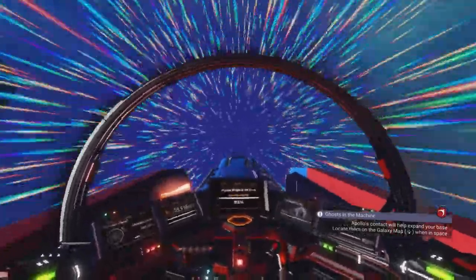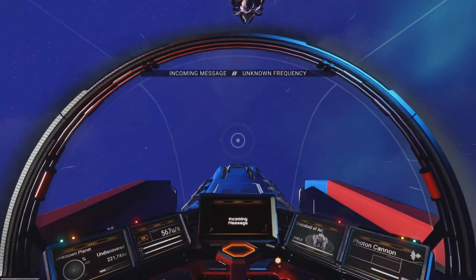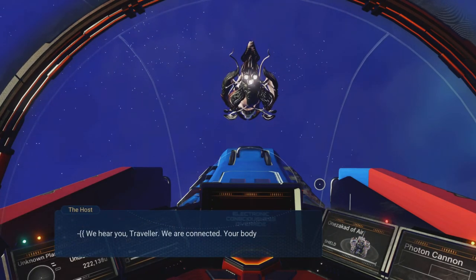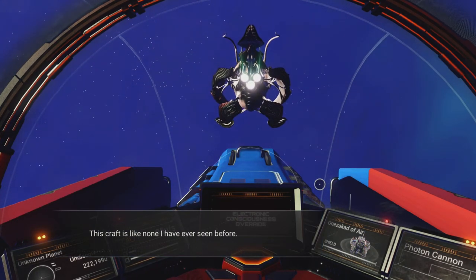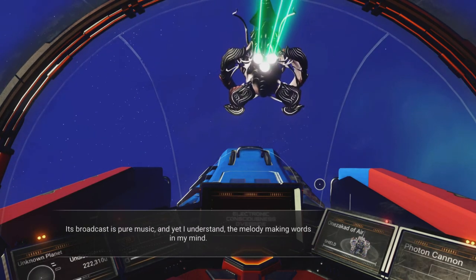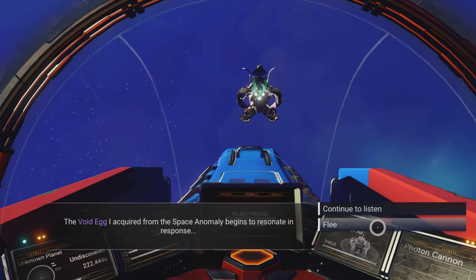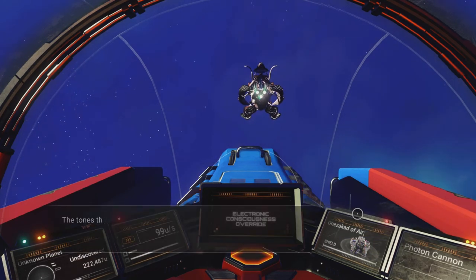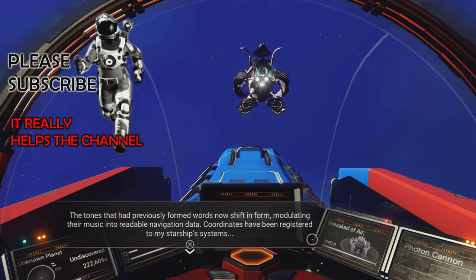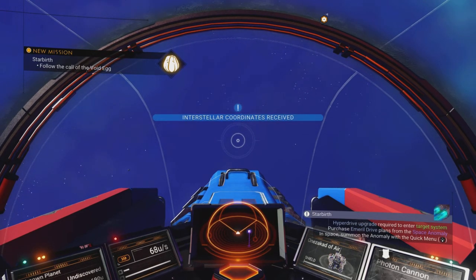We've got an incoming transmission — something I've never seen before. It says 'We hear you, traveler.' I'm hearing the same music the egg is making. This is interesting. Continuing to listen — it's got engines and it's away, it's definitely a ship. We've been given interstellar coordinates.